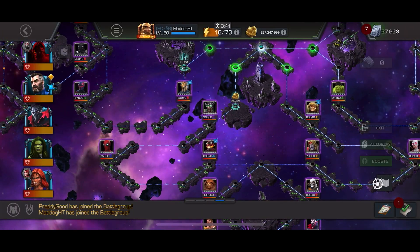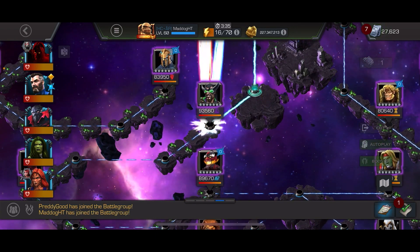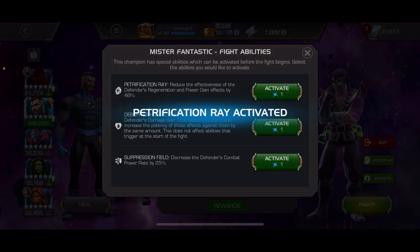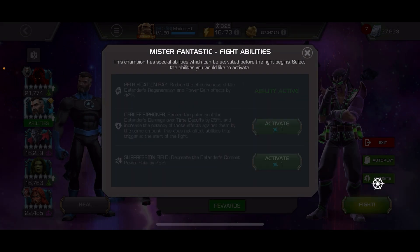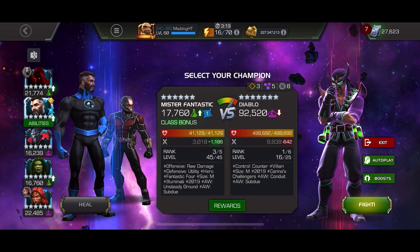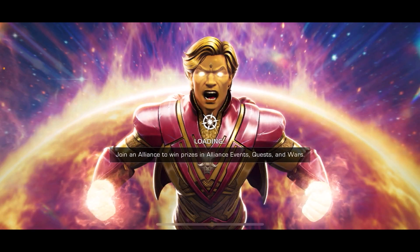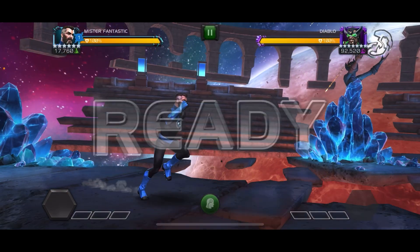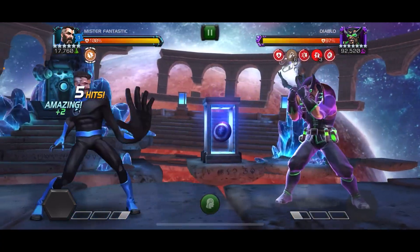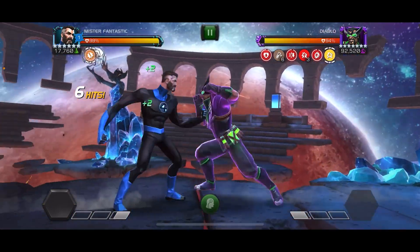Let's get into it. First up we got Diablo — pretty much any of the champs I have can take this one, but I'm specifically going to use Mr. Fantastic. I'm going to apply all the Pre-Bites and try to bank more than I came with. I started out with 4 and we're down to 1. I want to get up to like 7 or 8. That will be possible if I can get him to throw a Special 2 three times. So I'm going to try to hurry, be aggressive, and do shortened combos.